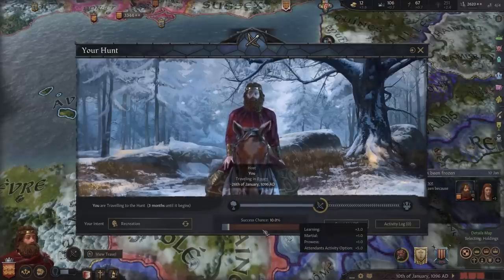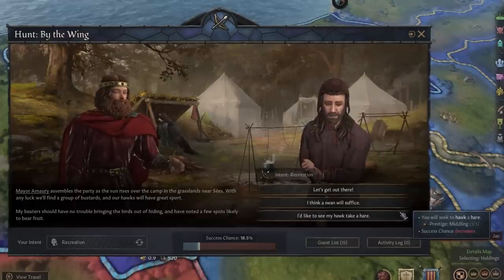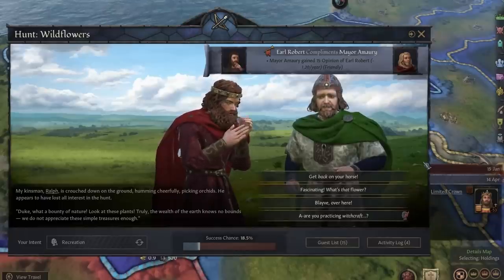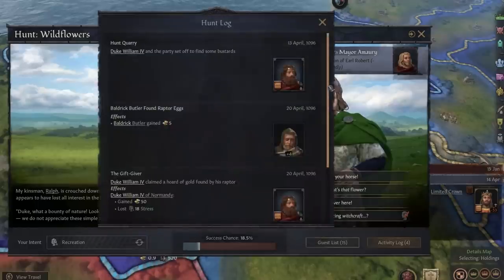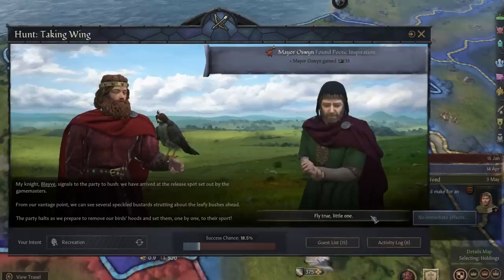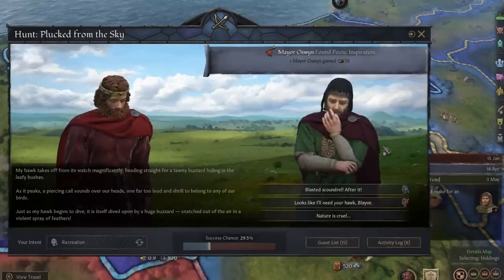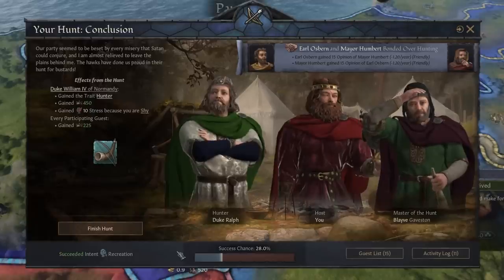Don't worry, as the success chance can be improved through certain events during the hunt. After everybody arrives, you get to choose your target, each one giving a different prestige gain. Then going through the events, you edge closer to your prey and any interactions can be seen in the activity log, showing things you have done and what the other hunters are doing. Finally, it is time to release your hawk and attempt to bring down your target, bringing us to the conclusion, which shows any rewards such as artifacts and how much Falconer trait experience was gained.